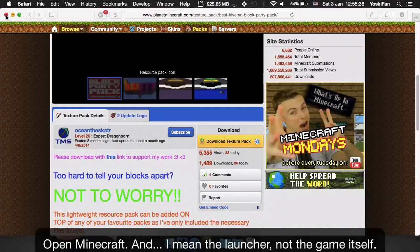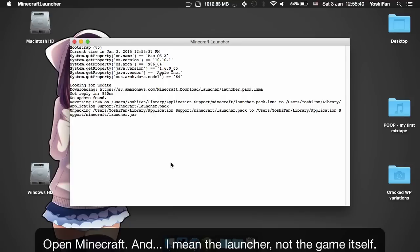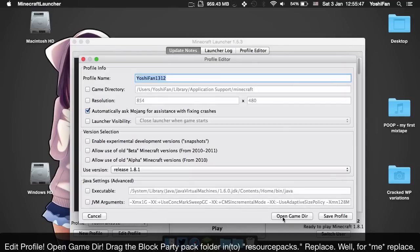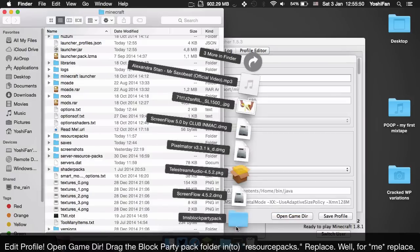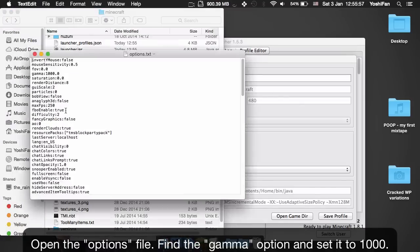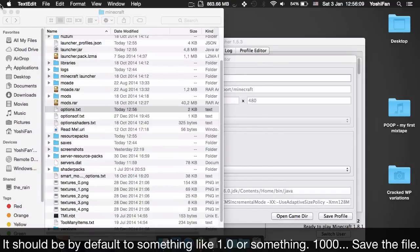Open Minecraft — and I mean the Launcher, not the game itself. Click Edit Profile and open the game directory. Drag the Block Party Pack folder into resource packs and replace the existing one. Then open the options file, find the Gamma option and set it to 1000 — it should be at 1.0 by default. Save the file.